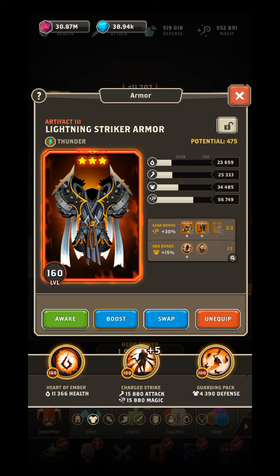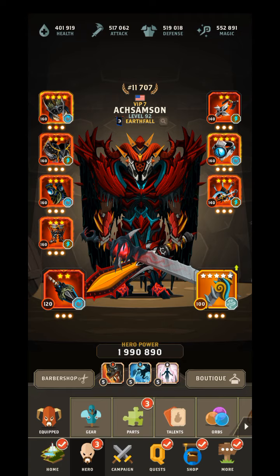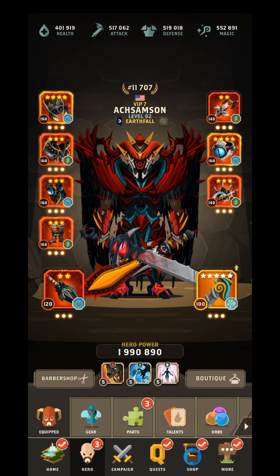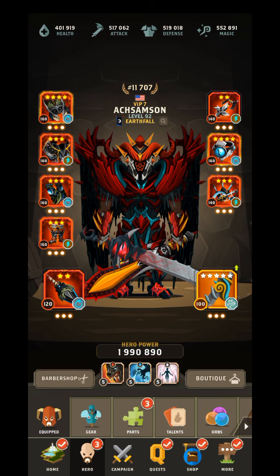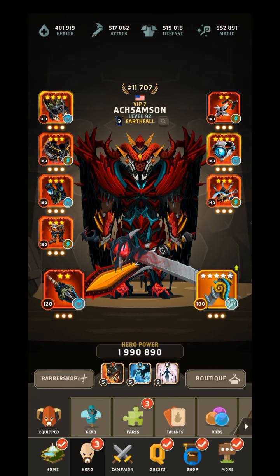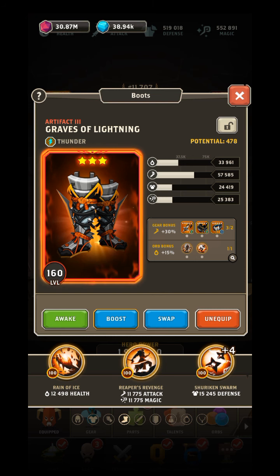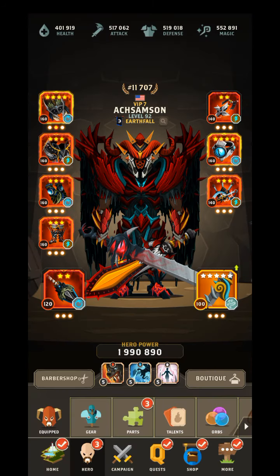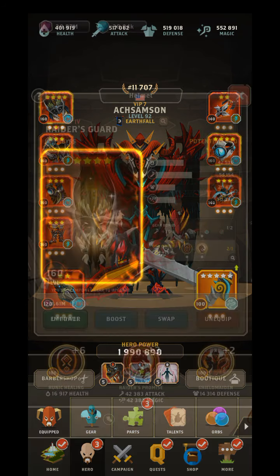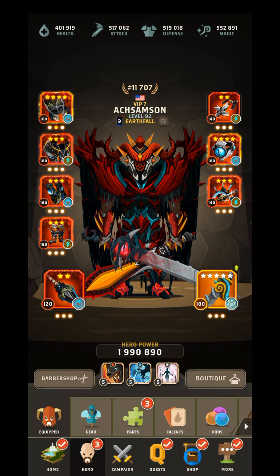What I might wind up doing is instead of having this raider armor - let me look at that. 481 on that other one, 475 here. 478 and this is - well of course that's higher because that's four stars - 481, and all of these are three stars.